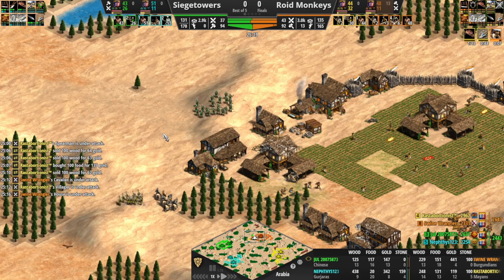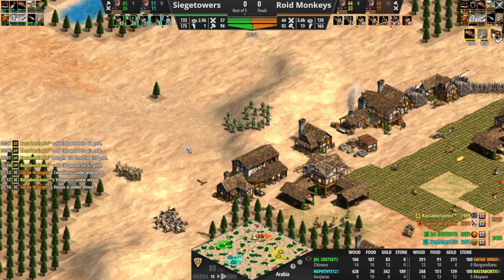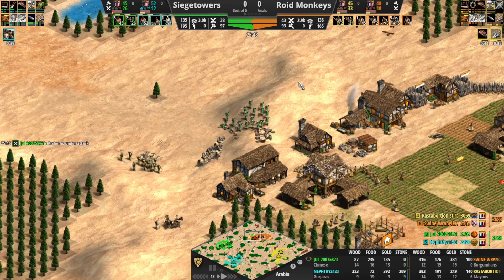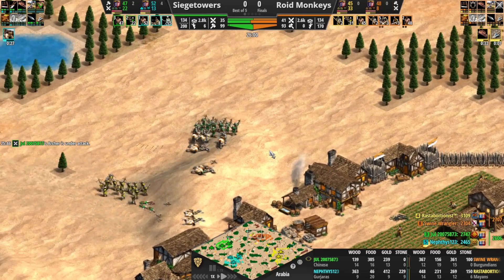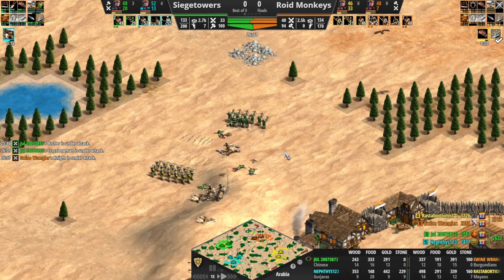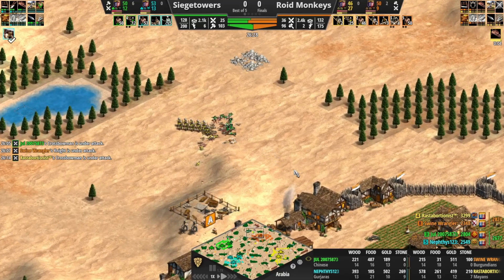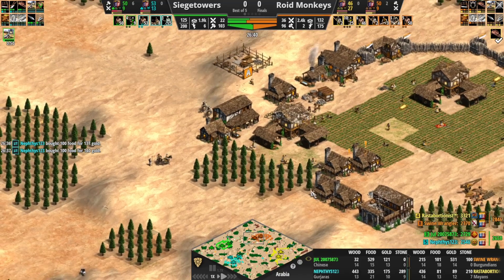No Ballistics either. But if Swine is able to get in behind green here, Roid Monkeys have the potential to get a really good clean. They're making the close — great initial engagement there for Roid Monkeys. These Cavalier need to get in behind those archers, push them toward the archers as opposed to away, but they should get the clean regardless. No Ballistics for either player — Ballistics would be pretty crucial in a fight like this. That goes heavily in favor of Roid Monkeys, who now have a significant military edge.